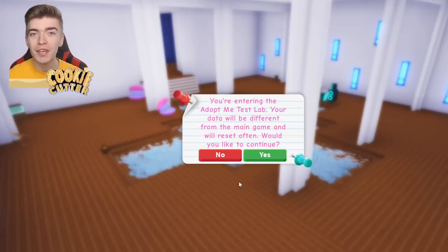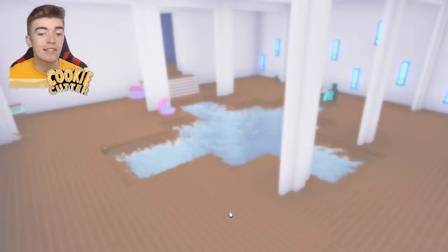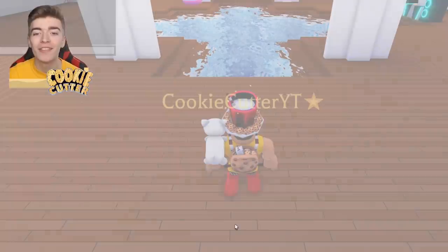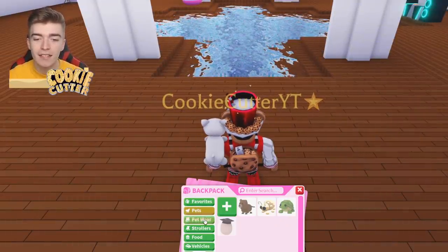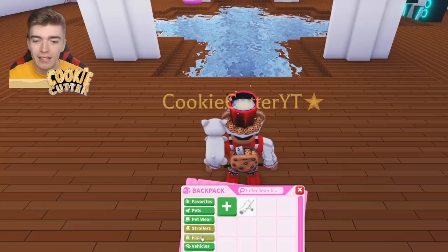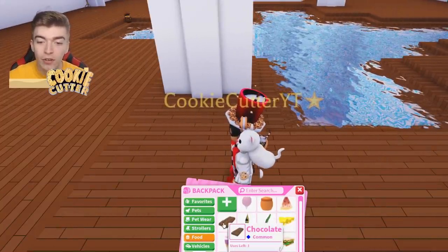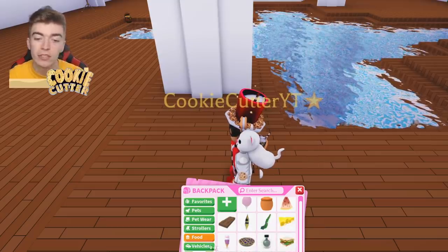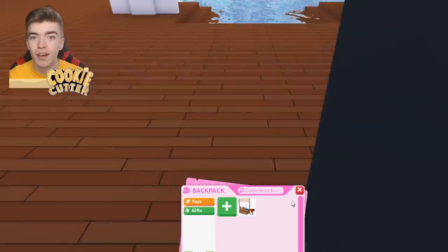We've now just joined the Adopt Me test lab. Let's press start testing and see what this is like. I've been given a bunch of random pets — it doesn't seem I've been given anything else. We have a legendary honey, a chocolate, and a teleportation potion, but it doesn't seem we have anything else.